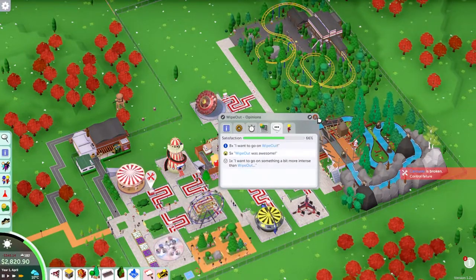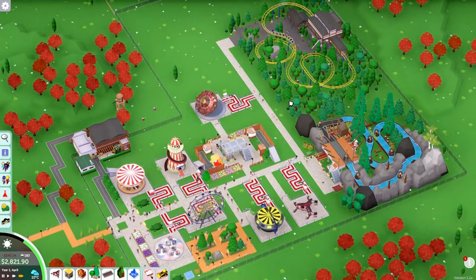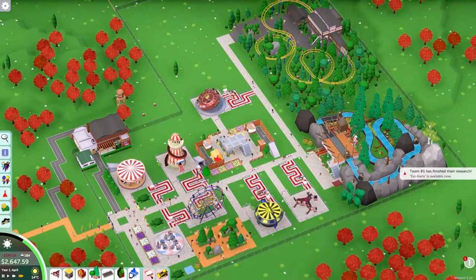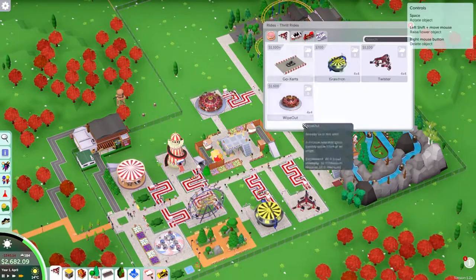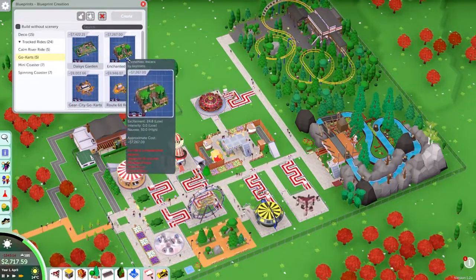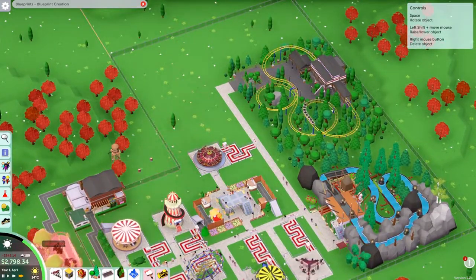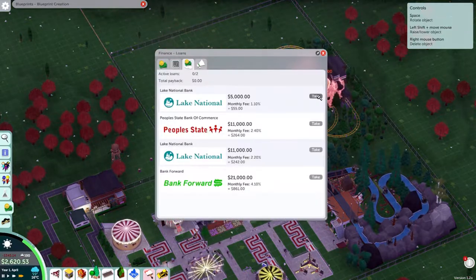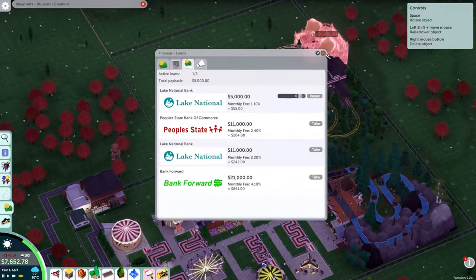The carousel is broken — control failure. Go-karts are now available — let's go have a look at that! Can't move a ride right now. Thrill rides — go-karts, let's see what we've got. We don't have that much money right now. We've got the Enchanted Race — oh wow, that's really small. Let me see if I can get some money. I'll take the five grand loan.